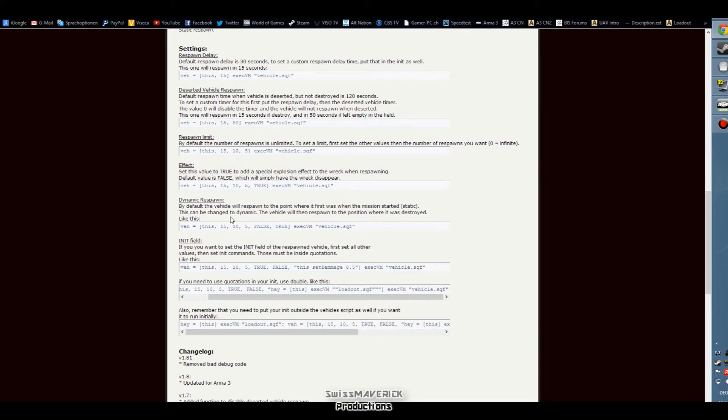If you enable the dynamic respawn parameter, the vehicle will respawn at the position where it was destroyed rather than its initial position at mission start. The last part is a bit more tricky because you have to be very careful that you don't have too many quotes or remove too many quotes, otherwise the script will not work. With this code it is possible to enable other init field codes also after respawn.